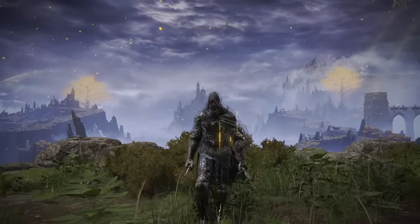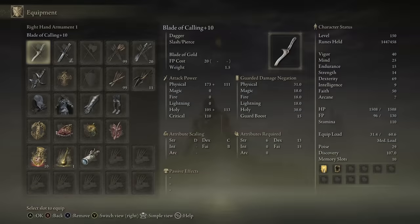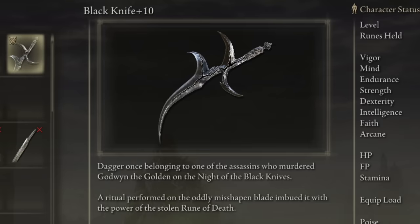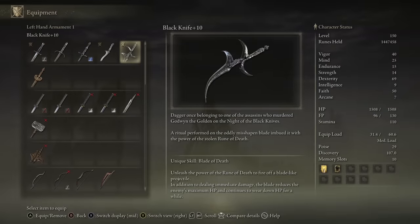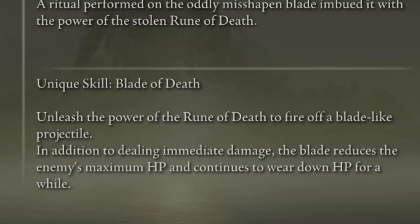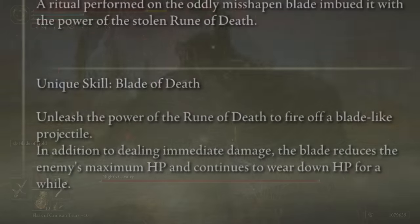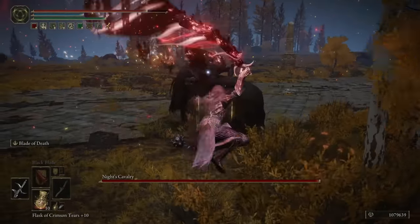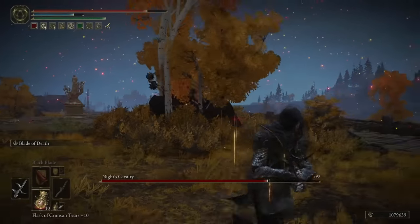Stepping out of this bush to finally reveal it: we're using the Blade of Calling and the Black Knife. These are the weapons used by the Black Knives who killed Godwin and sort of started a lot of the events of the game as we know it today. These weapons are made up of a stolen fragment of the Rune of Death. The description says the blade reduces the enemy's maximum HP and continues to wear down HP for a while, so it does damage over time.